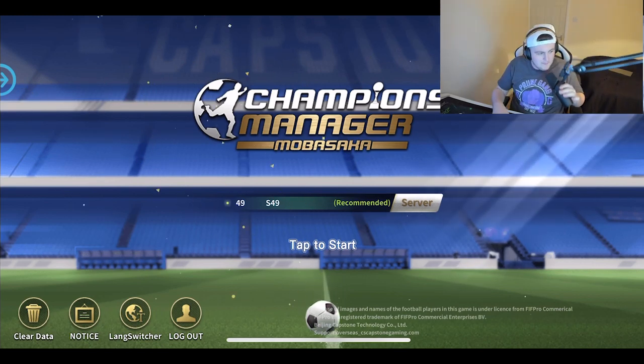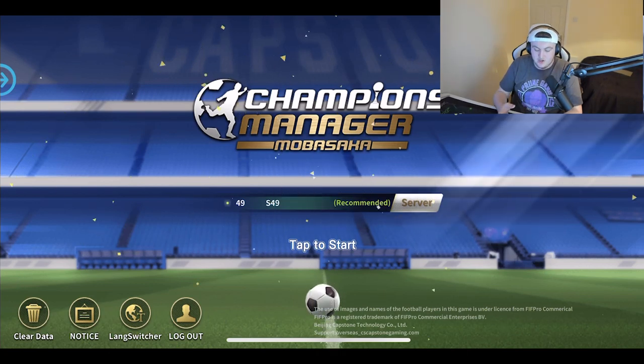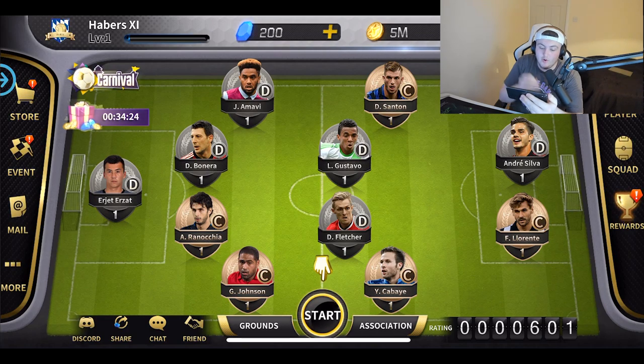We're going to jump straight into Champions Manager Mobi — press tap to start. This is available on iOS and Android. This is my team, the first thing you see. We've got Glen Johnson, Ranoki, Lewis Gustavo, Darren Fletcher — what a legend — Fernando Lorente, Andre Silva, Jordan Amavi. There are a few names I recognize.